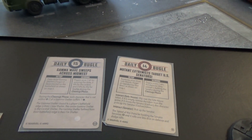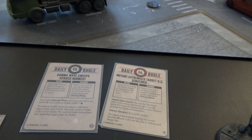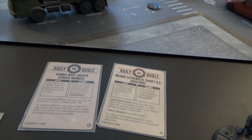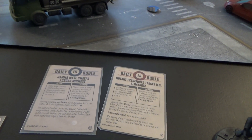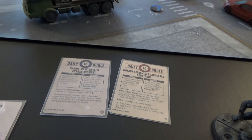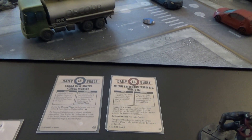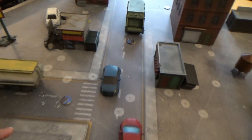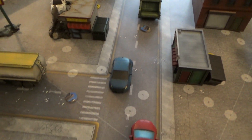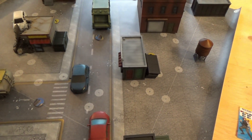These two scenarios were chosen completely at random — happened to get two very low threat scenarios with Gamma Wave and Mutant Extremists. I did a small roll-off to see which gained priority. Black Order gained priority, and they chose 14 as the threat level. So we have Gamma Waves and Mutant Extremists targeting U.S. Senators. The board is all set up with objectives in a nice cross pattern. We're going to deploy everything and go into the first turn for Black Order.